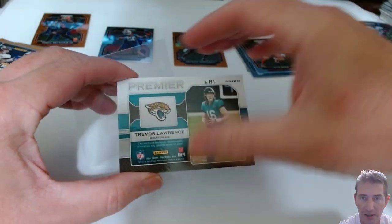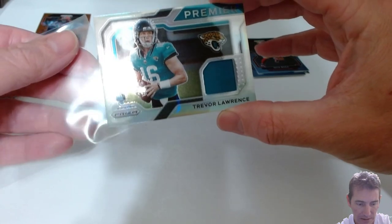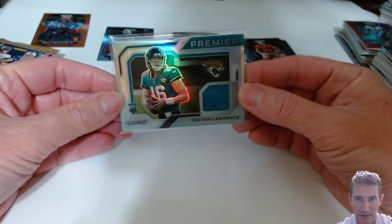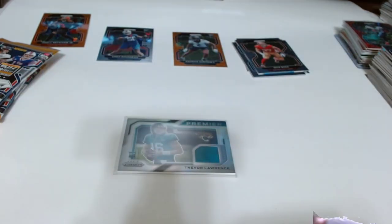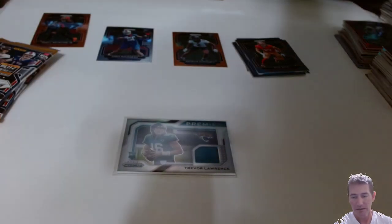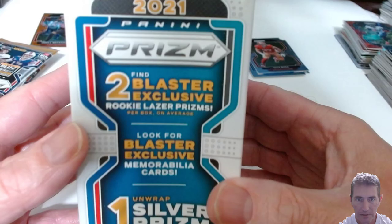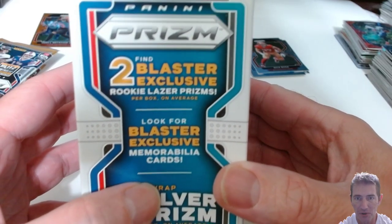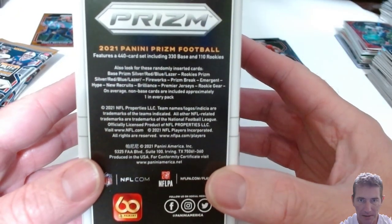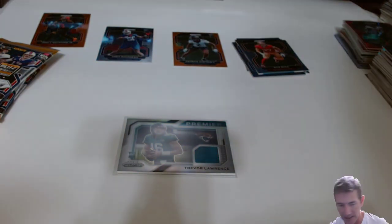It doesn't guarantee you one of these in a blaster. I didn't even see it - does it advertise them? The silver T-Law - what? I want to see this real quick. It says: look for a blaster exclusive memorabilia card. So it's advertising them, but it doesn't guarantee you anything. Side of the box - randomly inserted cards: red, blue, laser. It's not guaranteed, so I guess I just got lucky on that hit.